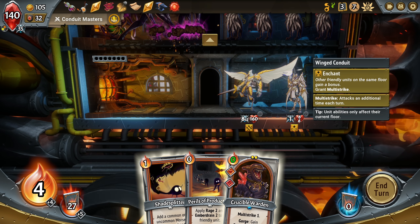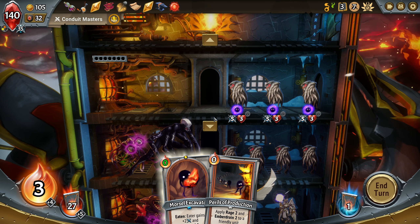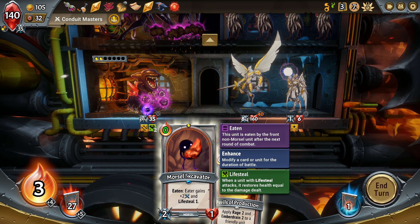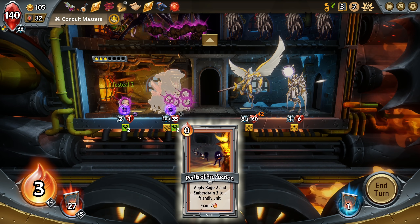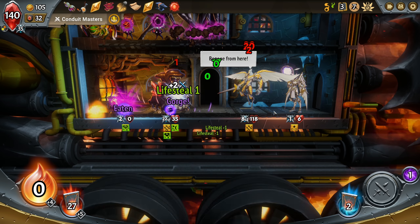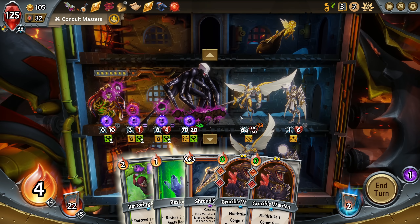Oh damn it. I meant to play him up here. Frick. Well, we're going to take 15. That was unfortunate. My bad. That's, uh, whoops. Oh yeah, we got the daze though. Okay, that could have been worse. Well, this is nice. How do we do this? I wish I could specify how much I wanted to spend on this. Because if I descend him, I guess I could put it here.